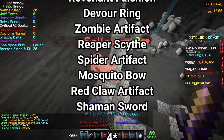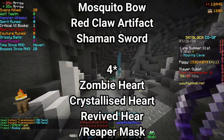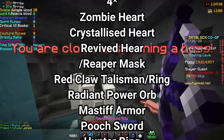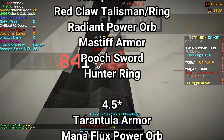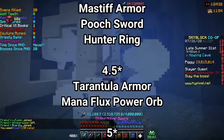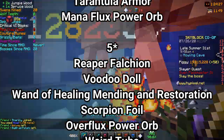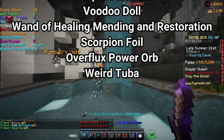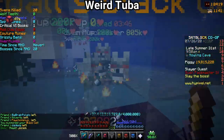For 4 star items: the Zombie Heart, Crystallized Heart, Revived Heart, the Reaper Mask, Red Claw Talisman and Ring, Radiant Power Orb, Mastiff Armor, Pooch Sword, and the Hunter Ring. For 4.5 star items: Tarantula Armor and the Manaflux Power Orb. And for 5 star items: the Reaper Falchion, the Voodoo Doll, the Wand of Mending, Healing and Restoration, the Scorpion Foil, the Overflux Power Orb, and the Weird Tuba.